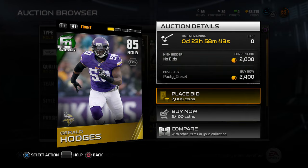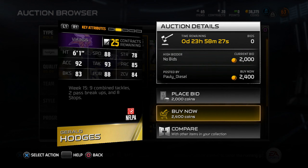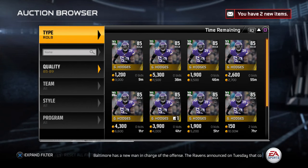I was trying to stay under 2,000 coins per purchase, but this 85 overall right outside linebacker is going for 2,400. His stats are pretty impressive though - he's got some speed we can use. You know what, welcome to the squad Gerald. You're our new right outside linebacker.